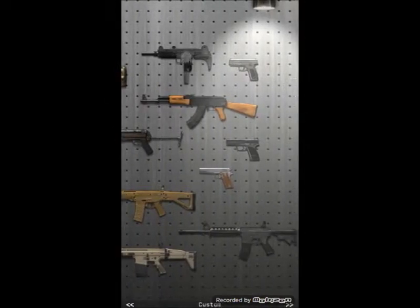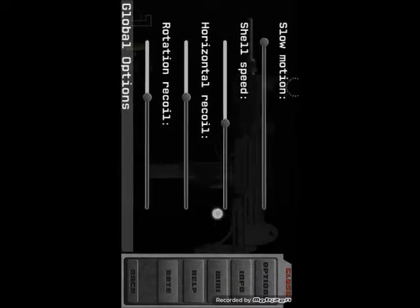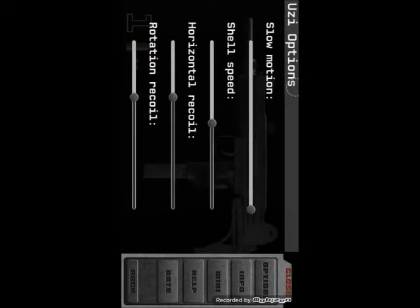Let's try the Uzi. Here it is — options. You've got everything from slow motion. Let's turn it up.